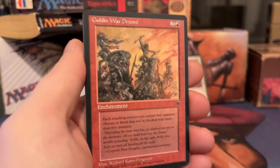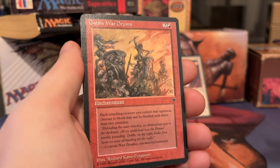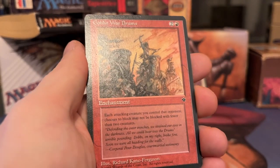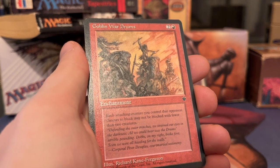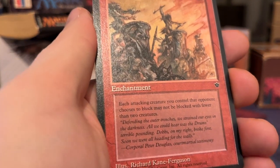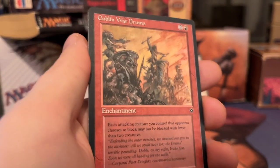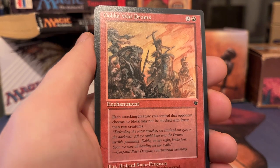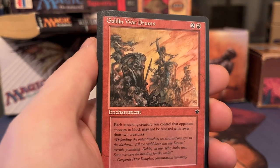Then we've got Goblin War Drums — one red and two. I wouldn't say it's underplayed, but in my opinion it's got some potential. I believe they call this menace these days. The card reads: each attacking creature you control that an opponent chooses to block may not be blocked with fewer than two creatures. They've also got so much flavor text on here. I really like the art — this is again Richard Kane Ferguson. I'm a big fan of the Fallen Empires art because you've got some of the best artists in Magic the Gathering ever participating in this set. It's just absolutely stunning.